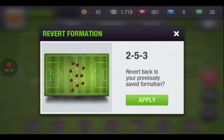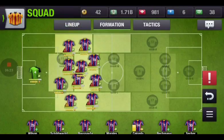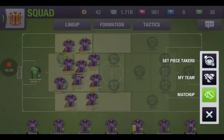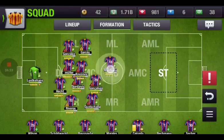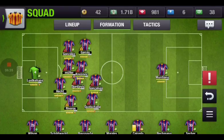The formation I was using was 2-5-3 — I can't believe they put a name to that, but it's there, and that is actually good. Next is 'My Team' — my team section brings up the formation alone and nothing else, so you can customize it to where you want to bring the pairs and everything.